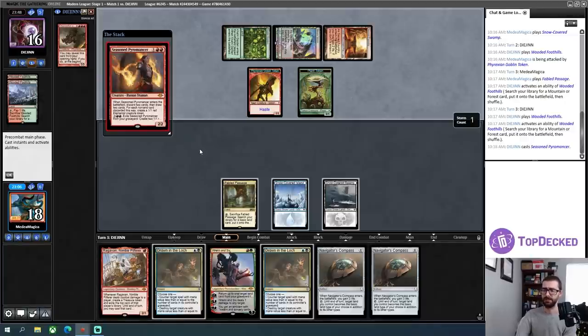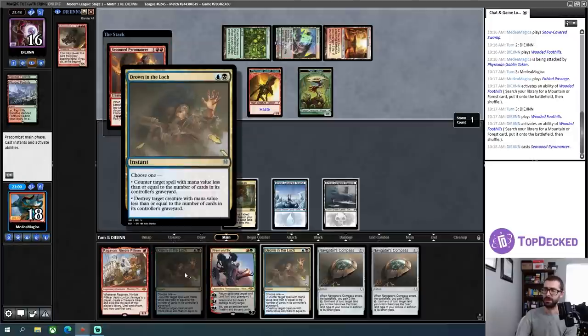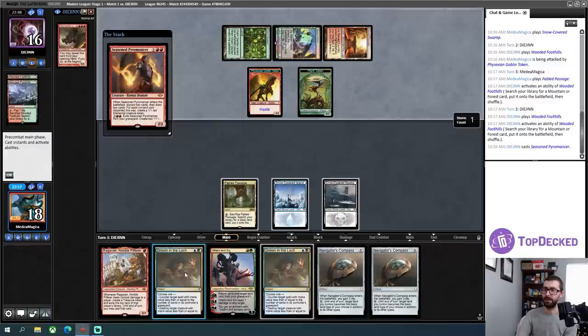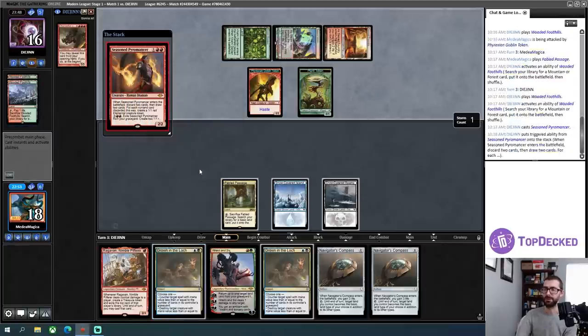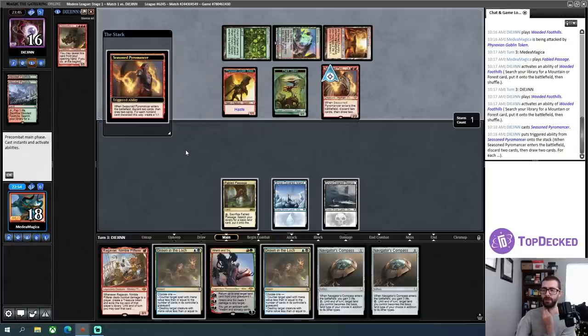This card is probably annoying enough — counter target spell with mana value... I can't counter that, they've only got two in there. Okay, so that's resolving. They can use that to loot through some of the crap in their hand. Double Chancellor — I knew about one of those already. I need something to stabilize the board here because my opponent has a fair number of permanents and I just don't have something thick that can sit in play.